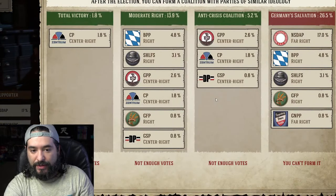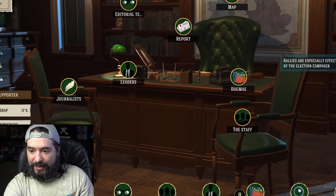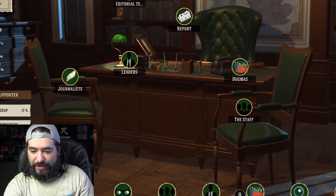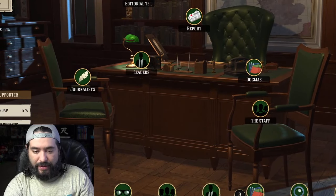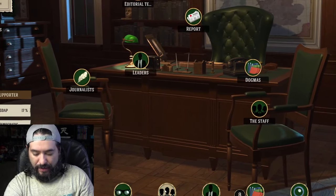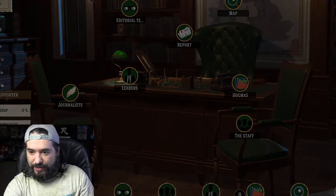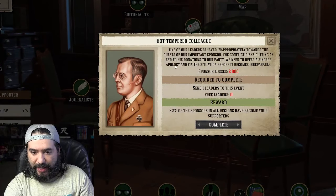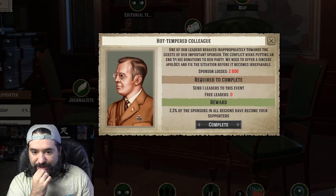Collision. I'm trying to figure out because the highlight isn't highlighting where I need to go. Usually when you push that button it tells you what you need to do. Okay, here we go — one of our leaders behaved inappropriately towards the guests of our important sponsor. The conflict risk put an end to his donations to our party.